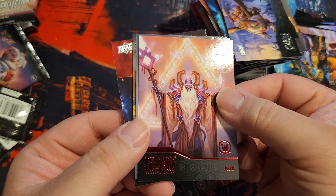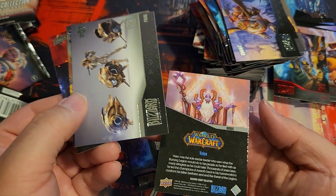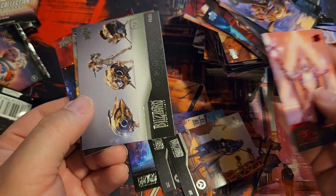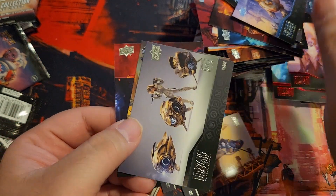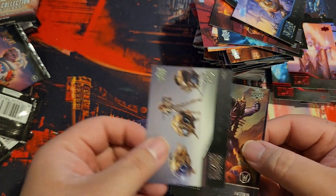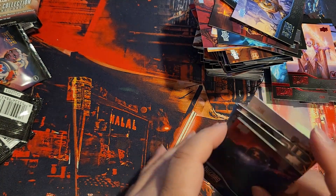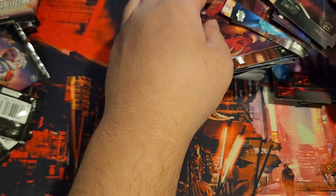V'elen from Warcraft. Blackhand, Tassadar. Tons of base — ace of base, let's go.